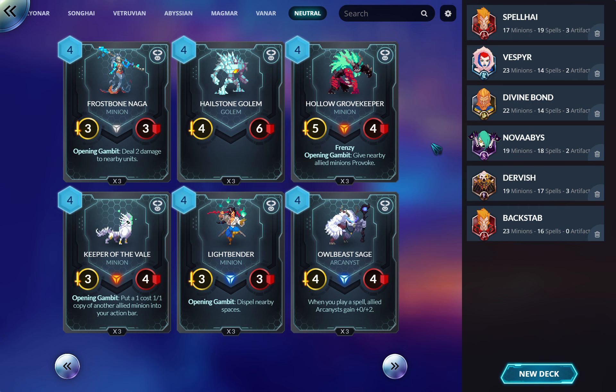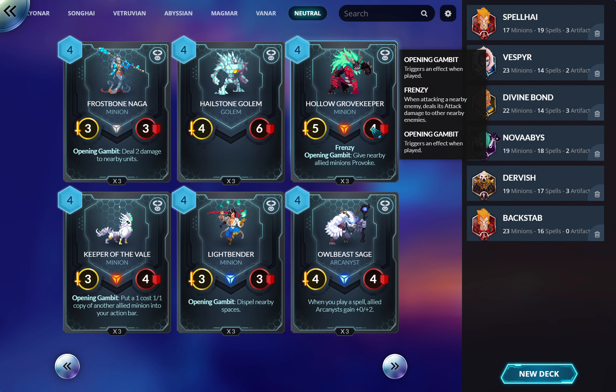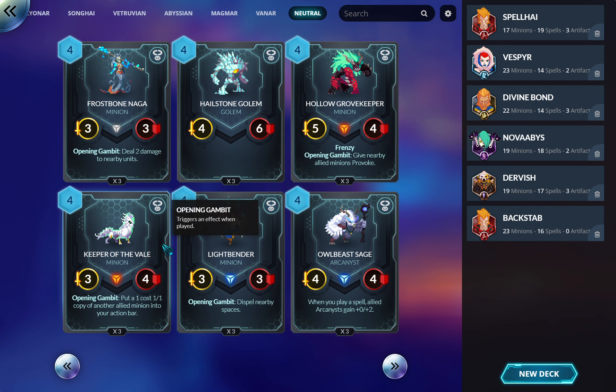Hollow Grove Keeper: give nearby allies Provoke. I think this is pretty trash — Provoke is way overrated, and giving lots of things Provoke is actually not what you want to do with that keyword. Keeper of the Veil: I've seen so much janky combo stuff with this guy. If you want to start brewing around this and figuring out loops and what you can do to get things back to full health, have fun — it's just not my style.